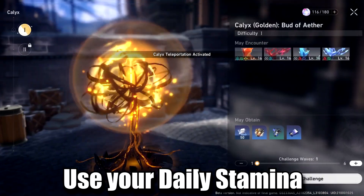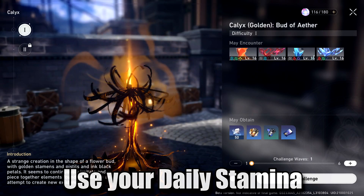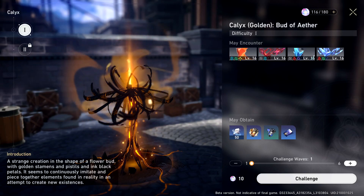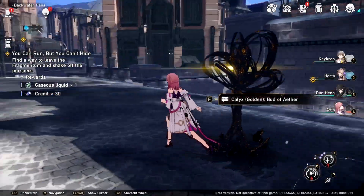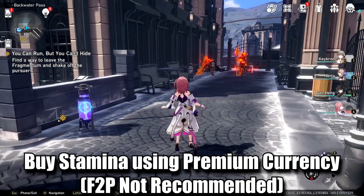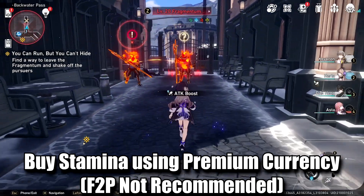There is also a stamina system, similar to Genshin. You can use stamina to farm character EXP books, light cone EXP, materials for skills, etc. You can use it for whatever you need, but since it's Day 1, I recommend using it for character EXP or light cone EXP. You can also use premium currency to get daily stamina, but if you're F2P, I don't recommend doing that — it's better to save it for the limited banner gacha you want.